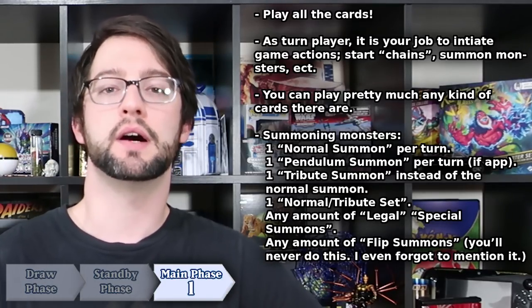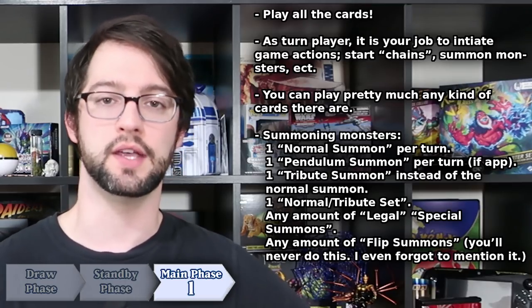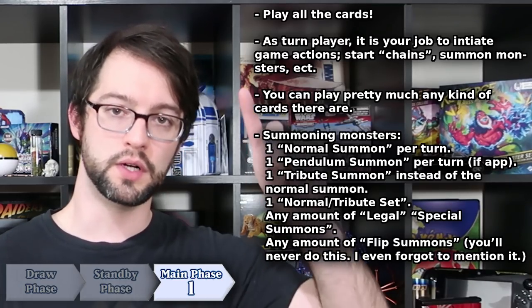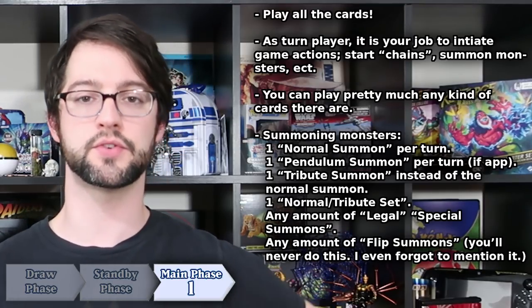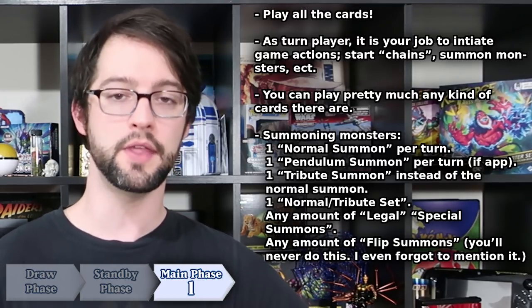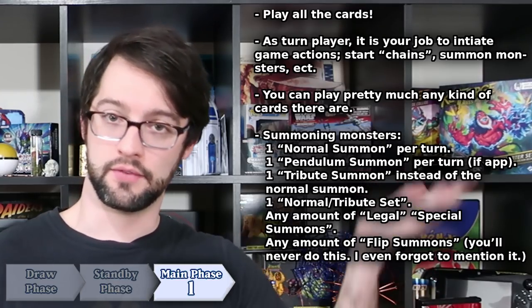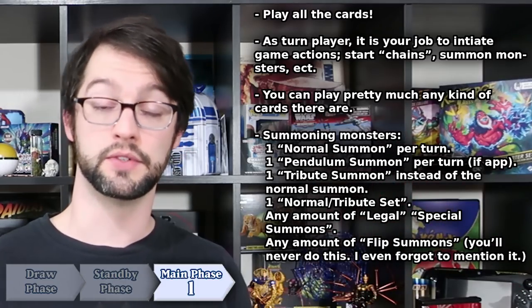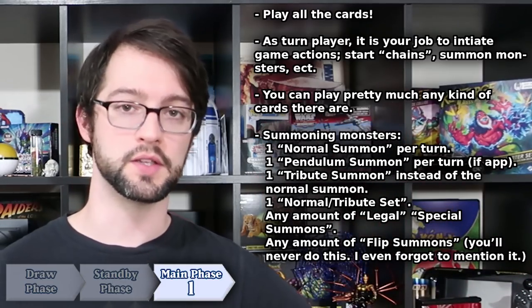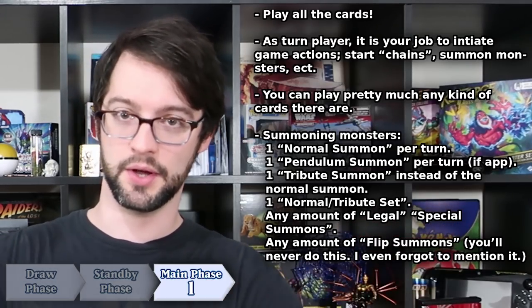The normal summon of a monster is probably the most important part about summoning monsters during your main phase. The turn player is allowed to do this once and only once during their turn and can just put a monster on the field for free from their hand, as long as it is level 4 or lower. If it is level 5 or higher, it requires a tribute of 1 or 2 — depending on whether it's level 5 or 6 for 1 tribute, or level 7 or higher for 2 tributes. Tributing is when you send existing monsters from the field to the graveyard in order to place a monster on board.